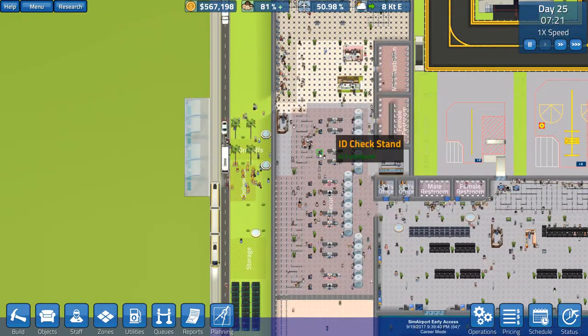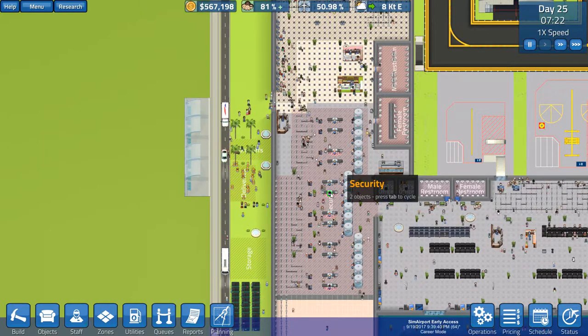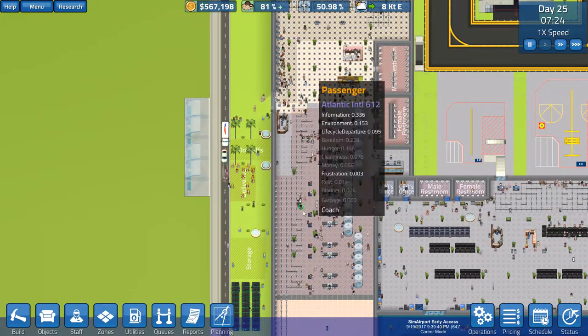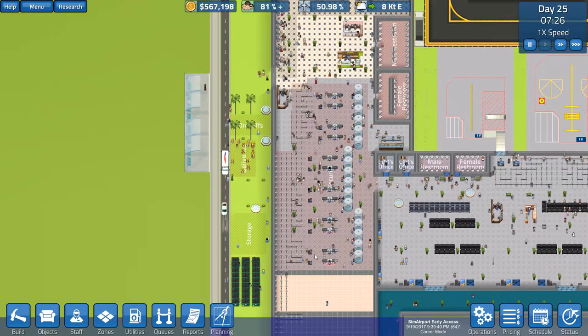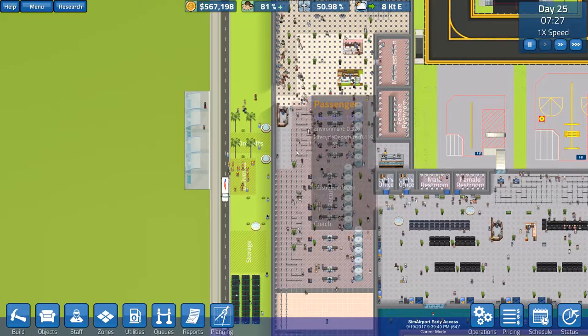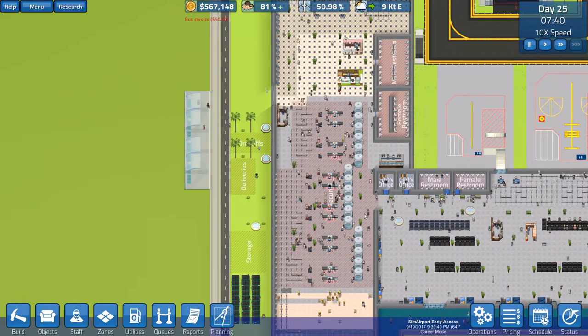So we've got just a few stands set up for each of the queues here, and that'll help get the passengers through quickly. They shouldn't line up too badly. I don't know how well they're going to do at separating into each of the different lines, but it seems like they're going to do fine with it.